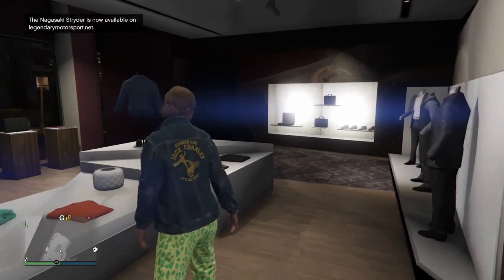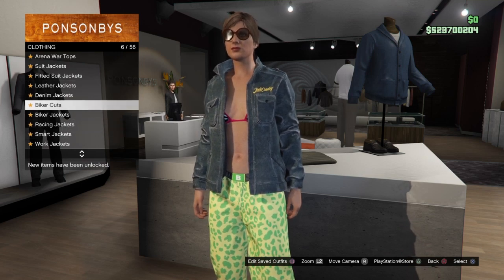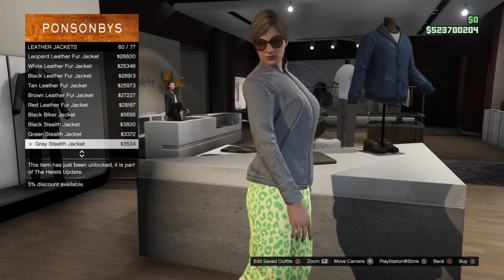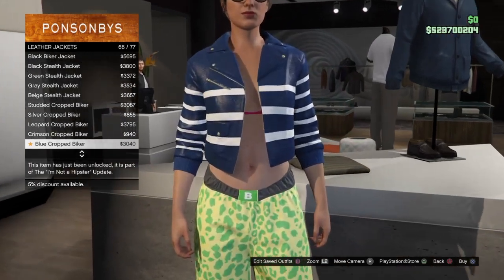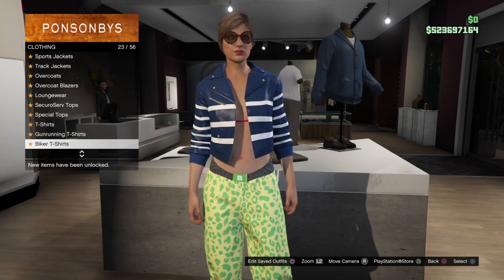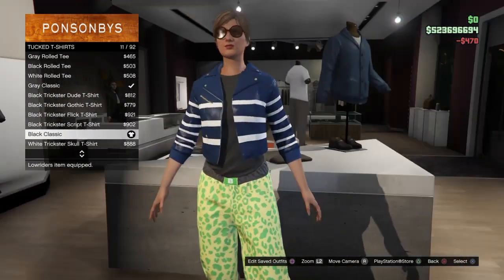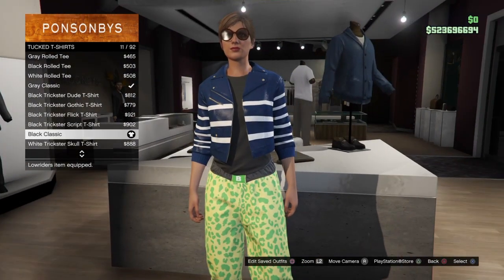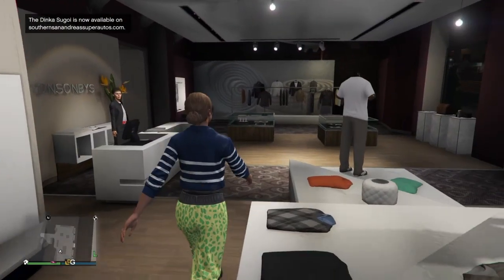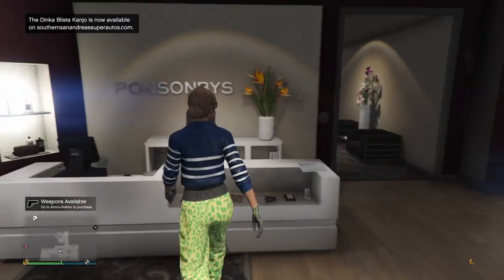Now onto the last component outfit. Make your way back over to the top section and go to leather jackets again. Scroll down to number 66 which should be the blue crop biker leather jacket - just keep scrolling until you find it and buy that. Back out and make your way down to tuck t-shirts, go down to number 11 which should be the black classic t-shirt and buy that. Back out, bring up your interaction menu, go to style and accessories, and put the tactical gloves back on. Once equipped, save this into slot three.